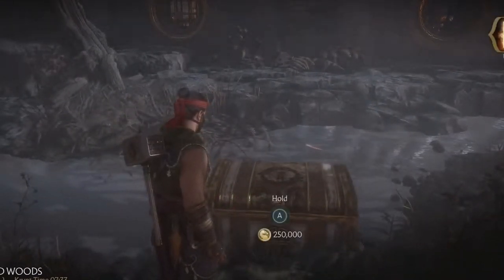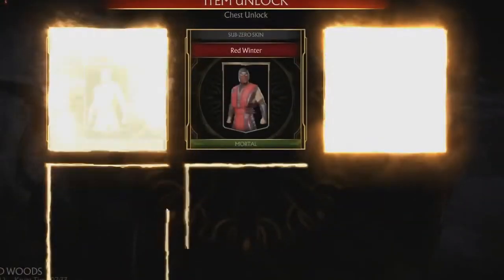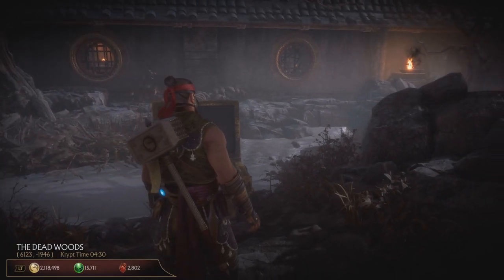So the chest will pop up. It might be pricey. However, if you look at the content, it contains a lot of skins — just one for Jade, but also a few nice ones for the ninjas. You might want to check out my tutorials on how to quickly farm coins, souls, and hearts. They might come in handy if you want to open those chests as soon as possible.